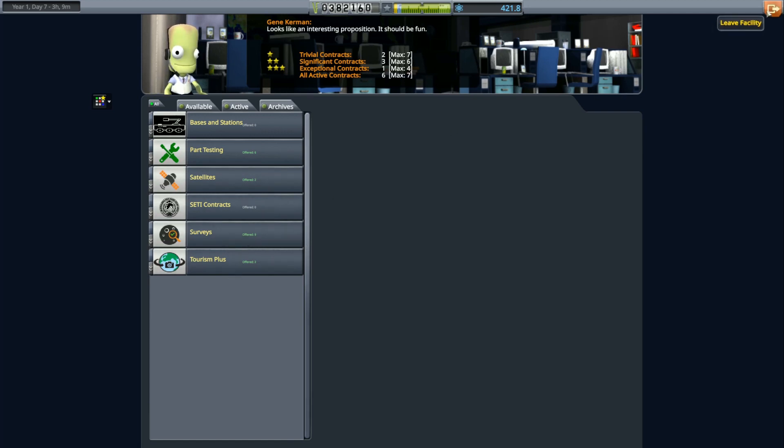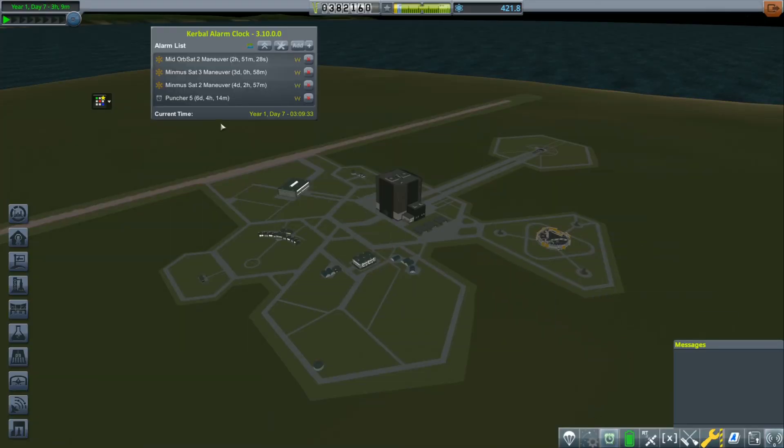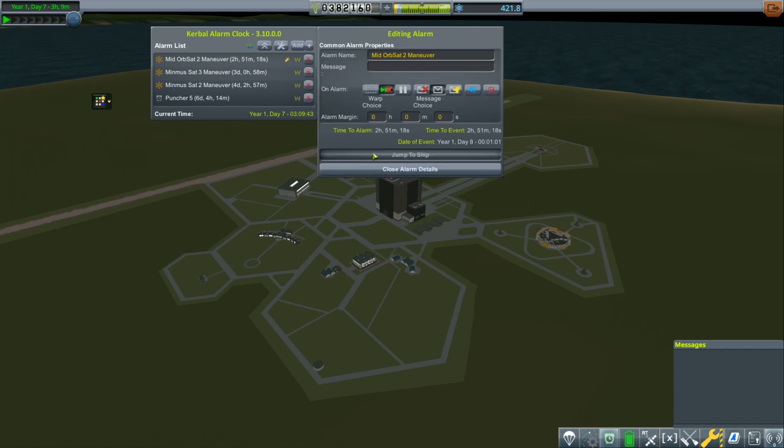We got a good amount of science from our little Moon landing, which was pretty much expected. We have two hours for Orbsat Two and three days for the Minmus sat, so let's just jump right to it.